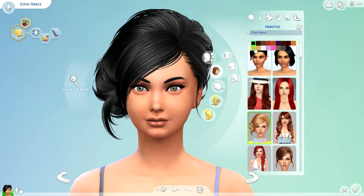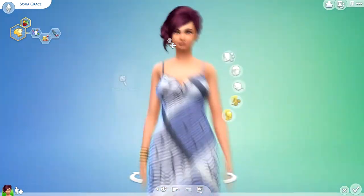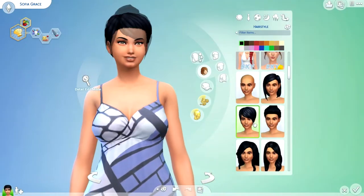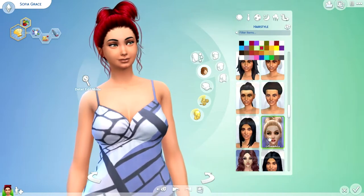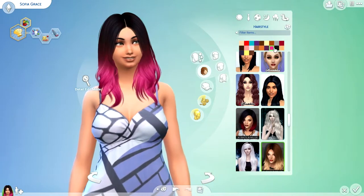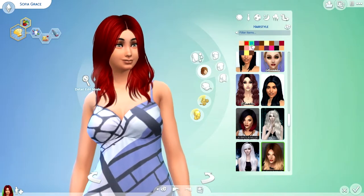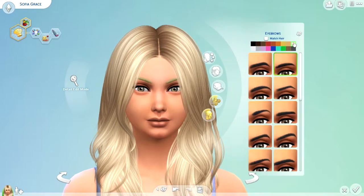Now on to the hair. I do have some custom content so I'm probably going to be using one of those, but not exactly sure which one yet. Not what I'm looking for... Oh wow, okay that one is the one! I'm probably going to go with the brown or blonde. Actually I like that blonde one so I'm going to go with that and change her eyebrows to blonde so it matches a little bit. There we go, that looks good.